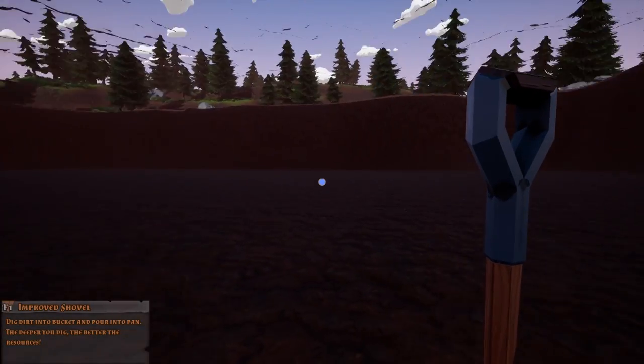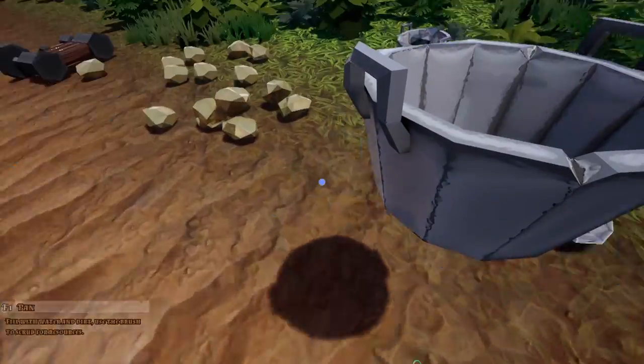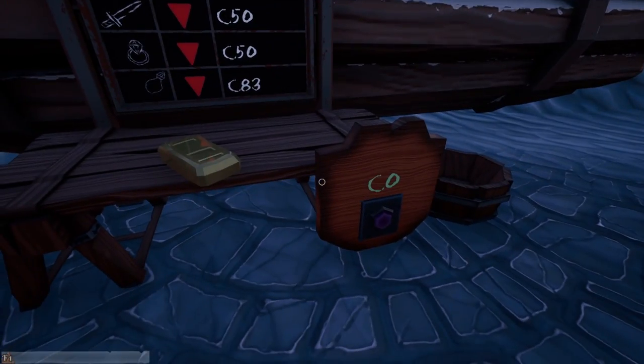Unless you're actually getting stuck in a hole. We've got lots of ground to work with over here. Mined up a bit of gold — I'm going to turn all of this plus a ruby into one single ring, which looks something like that. Should be worth a few bucks to the stock market. Great prices today, couldn't be happier. Do you buy gold bars? You do not.